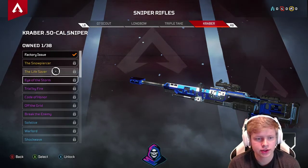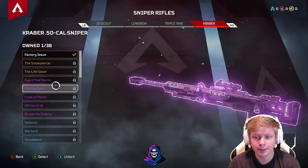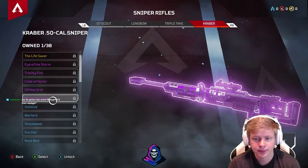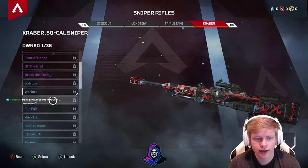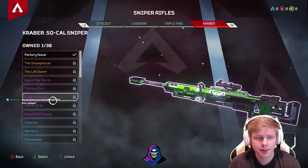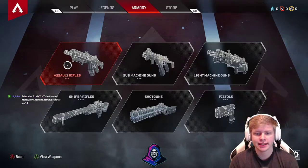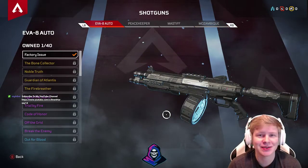These weapon variants change the entire look of the weapon — they're not just camos. In the lower rarities they don't change the appearance much, but in the top two tiers they change the entire appearance of the weapon. We're going to take a look at the shotguns really quick.